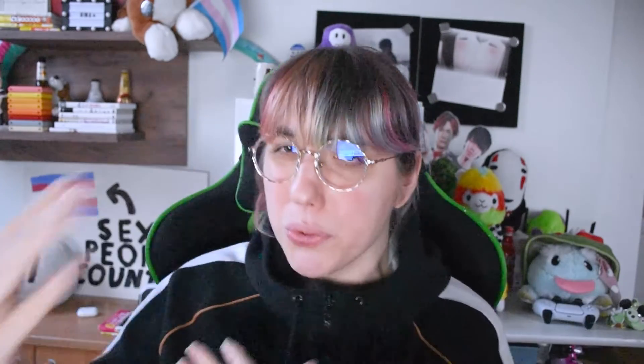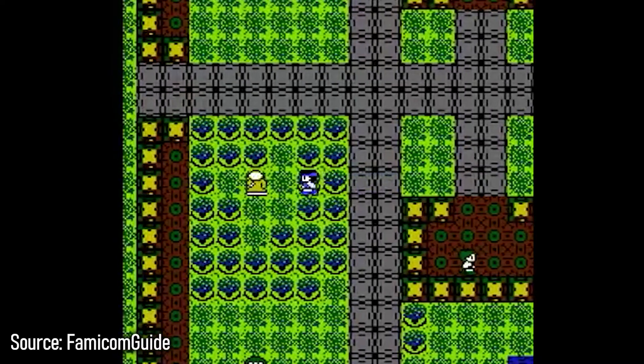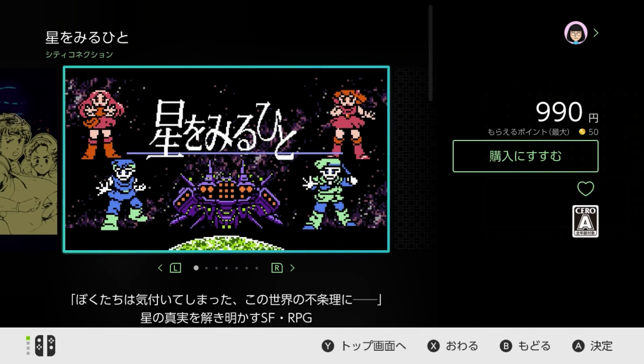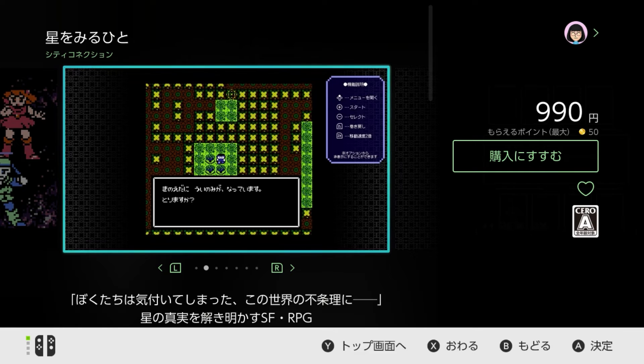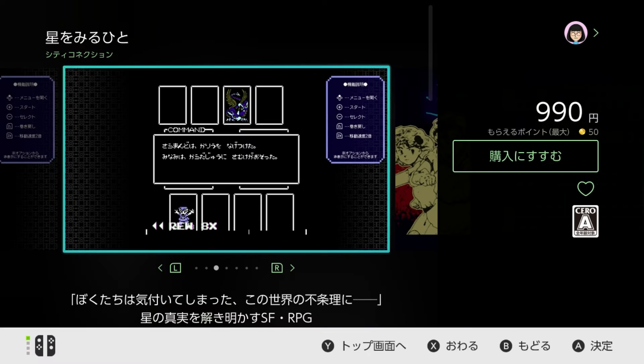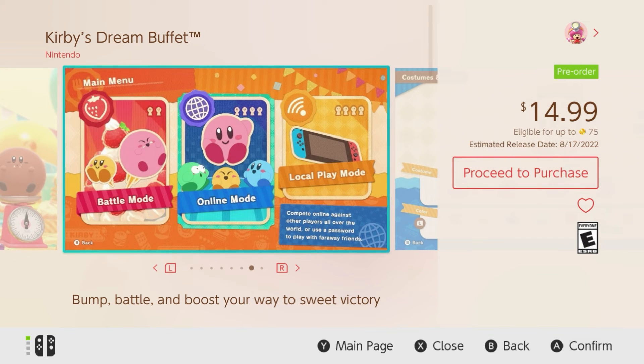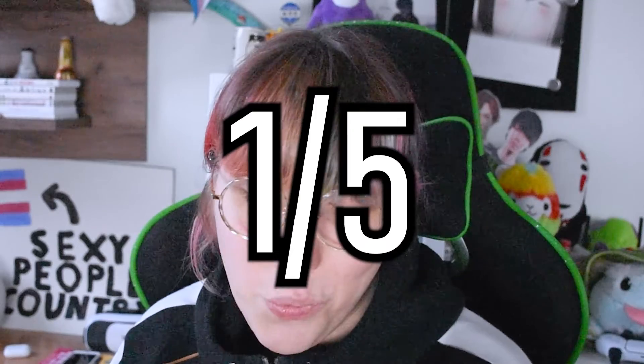If you want something that's so bad it's actually good, Hoshinha Miruhito is bad but has a cult following kind of because it's so bad. Actually, a note from the future: Hoshinha Miruhito is on the eShop for about $8 — questionable price, considering the new Kirby game is only $15. There are just so many better candidates. 1 out of 5.